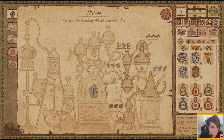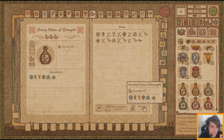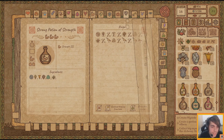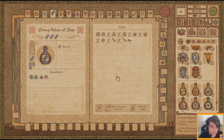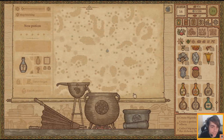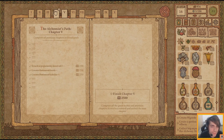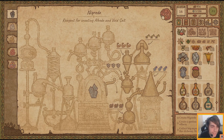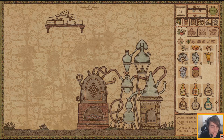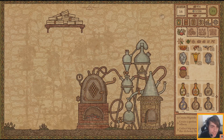For Nigredo I need a potion of strength, strong skin, sleep, and slowness. Oh, how many ingredients for all of this? I am desperate - I would sell my house for water blooms, it's that bad. Poison is fine, I can make loads of those, but yeah.